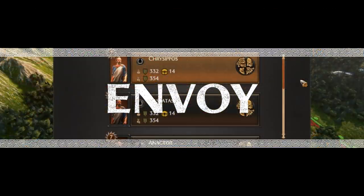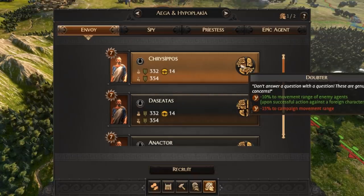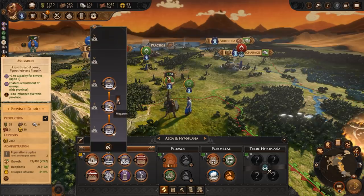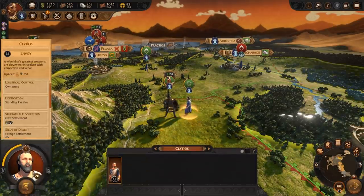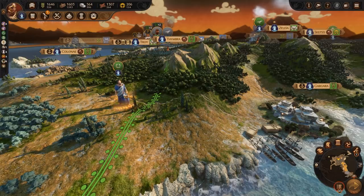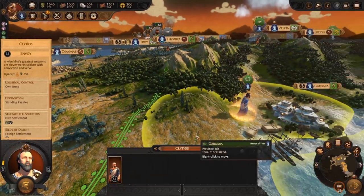If you believe that a wise king's greatest weapon are clever words spoken with conviction, then the Envoy is for you. You can recruit him after building the Megaron. Embedding him into your army activates his Logistical Control, reducing the upkeep of that army. When standing passive, Dispensation will increase resource production of the local region.